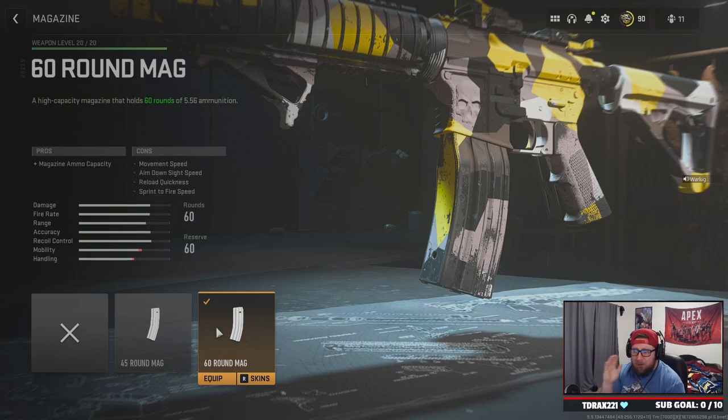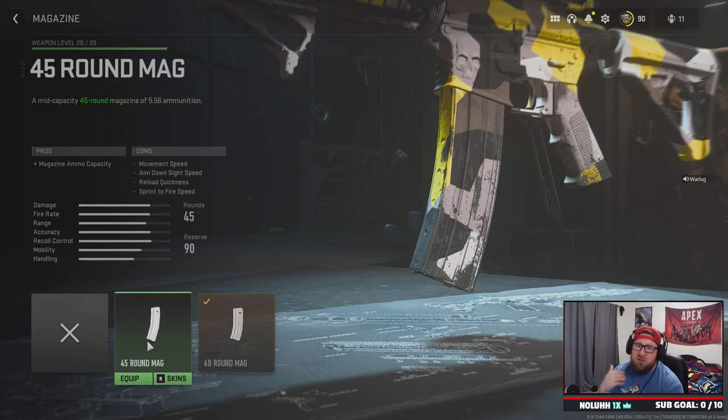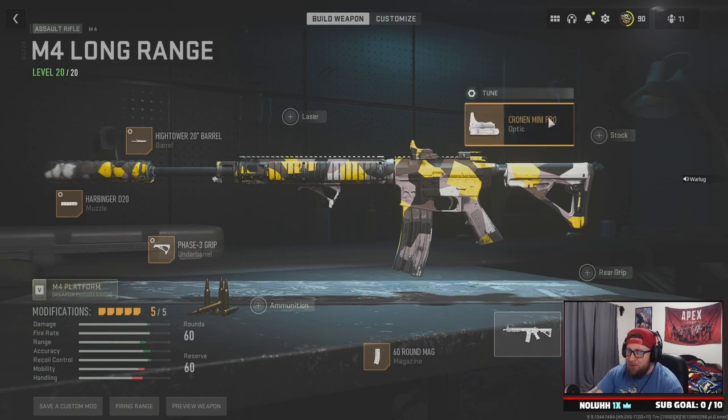Going with the 60-round mag because in Warzone you want to knock and finish the kill all in one go. If you rock the 45-round mag, that's fine too since you're not pushing long range. If you want to maximize that 40-meter distance, go 60 rounds. If you want to move around faster, run the 45-round mag — definitely pair it with knives so you can finish kills easier.